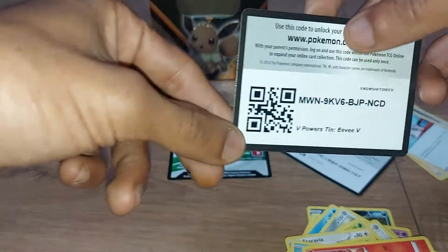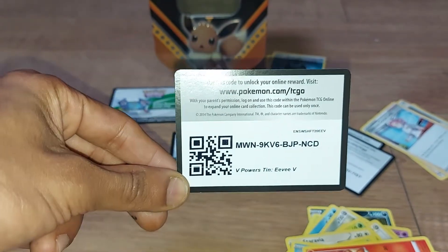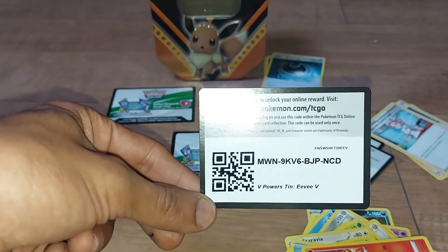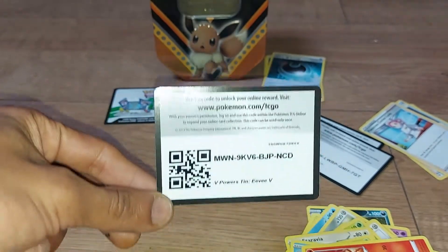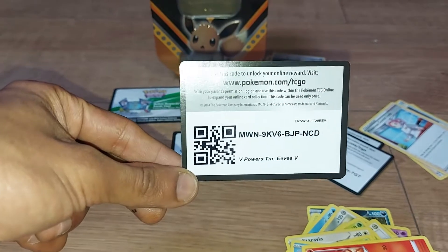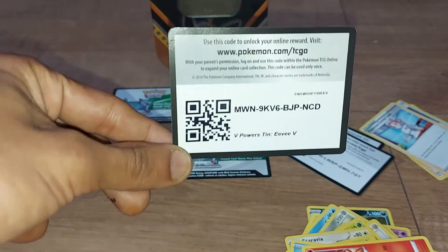Here is the third code, which is for the V Power Eevee tin you can see behind me. When you buy these collection tins, you should get a green and white code card with them, plus a code card with each booster pack you open — that's why I have five cards from four packs. Let me know in the comments what you get; I've had people tell me they've pulled GXs and quite rare cards, and it'd be nice to know you made some use of them.